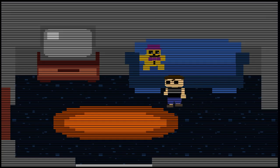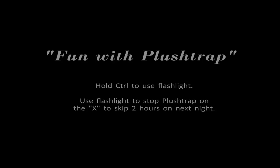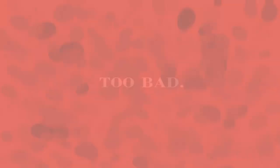It's a lot to manage, but like every night one in the series, there's nothing much to worry about, so we breathe through it pretty quickly. We get another 8-bit section where we find out the crying child's brother is a bit of a bully. That brings us to something unique with this game — the fun with Plush Trap sections. There's a pretty simple trick to beating them, and getting it right shaves two hours off your first attempt on the next night.